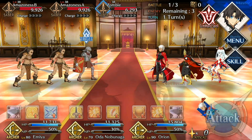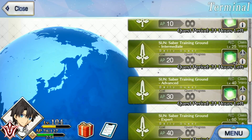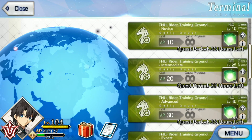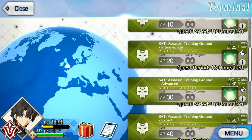The Training Ground will pit you against three rounds of enemies which all belong to a single class, and that class rotates each day. Sabers on Sundays, Archers on Mondays, Lancers on Tuesdays, Berserkers on Wednesdays, Riders on Thursdays, Casters on Fridays, and Assassins on Saturdays.